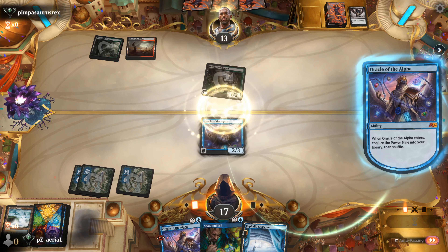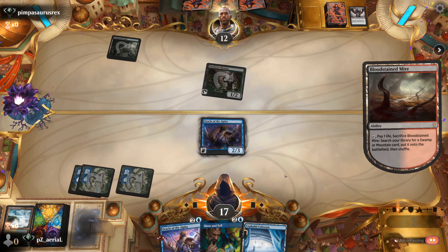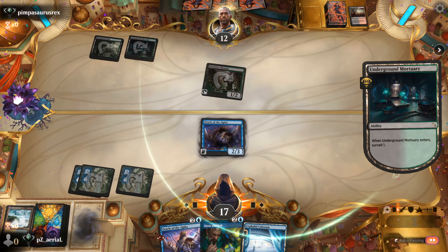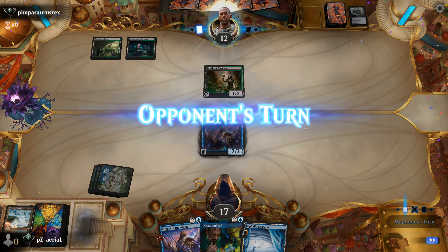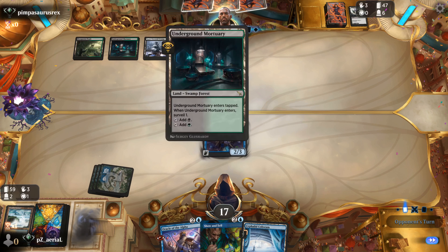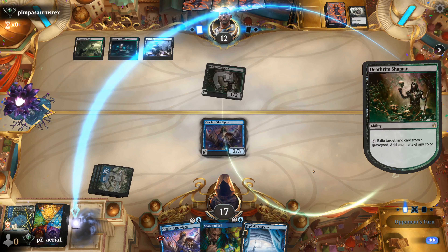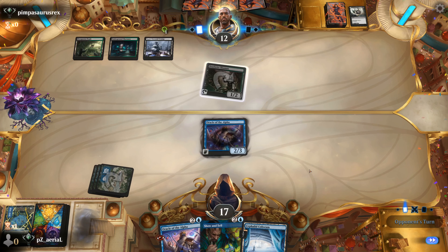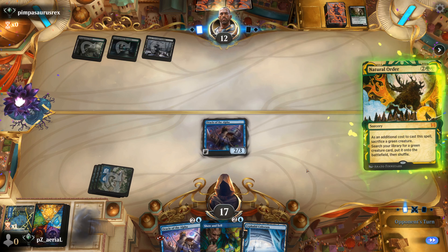Their Fatal Pushes are going to be a little annoying for getting to target the Oracle, so that's nice for me. I'm just hoping that the scry off the Oracles is going to be enough to find me a Show and Tell target. We've lost one Into the Floodmaw. Trying to think what they could potentially have — they do have basic lands so this isn't Belcher. I'm going to go for the fourth mana here. Natural Order — attracts a possibly Primeval Titan.